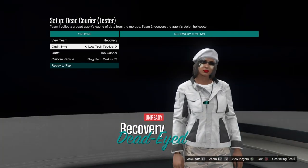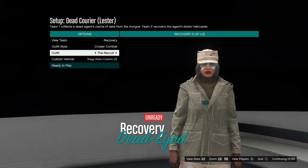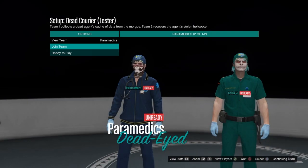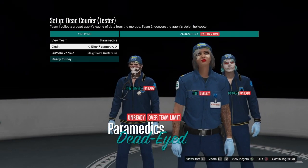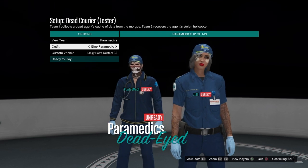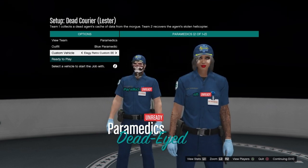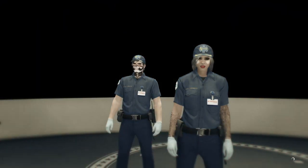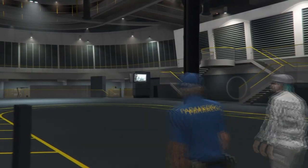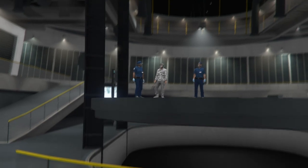You have a green and a blue paramedic suit on the paramedic team. If you're going to be on the recovery team, you've got some of the new DLC clothing, and also some of those solid colored forward-facing caps. Of the two options with the green and the blue, you have either the paramedic top with the belt, or the paramedic jacket that comes with the hat, the stethoscope, and the badge.